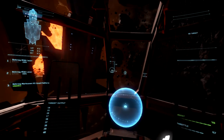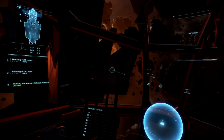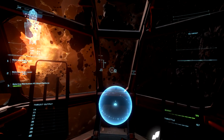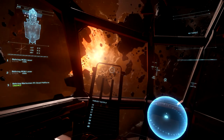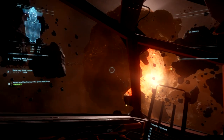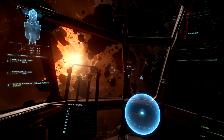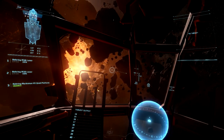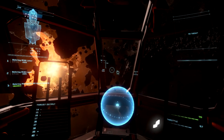Ladies and gentlemen, welcome back to Gaming with me, Tonymo. We're out here right near this glorious dying star somewhere in the verse — not sure where, to be honest. We're just floating around in our lovely Aurora. We've done a 300i free flight and a 300i combat flight, but I haven't spent too much time talking about the Aurora and how it handles in general. In the next video we'll look at how it handles in combat.